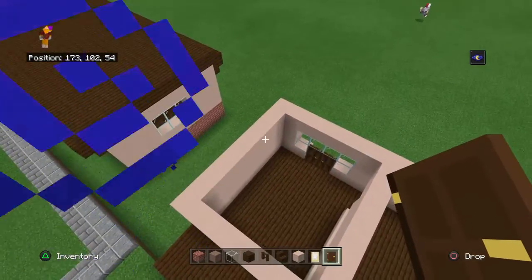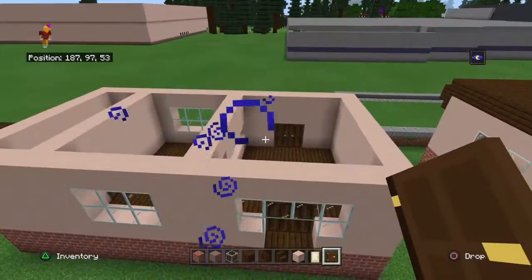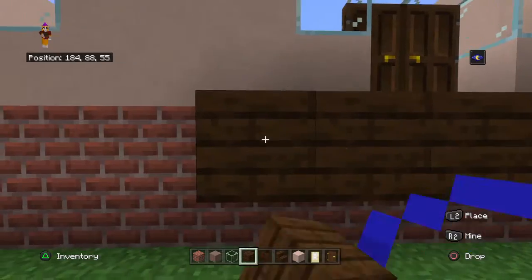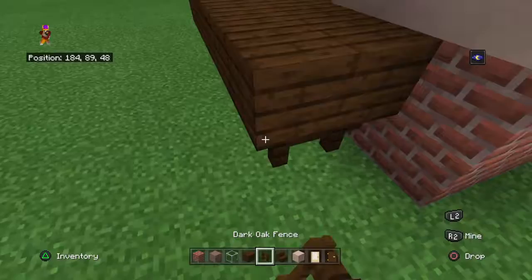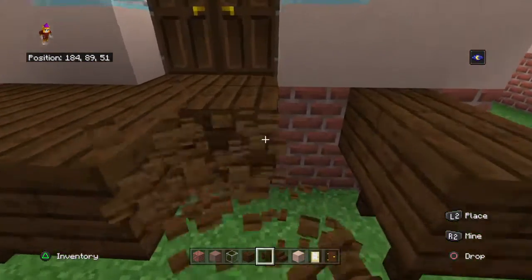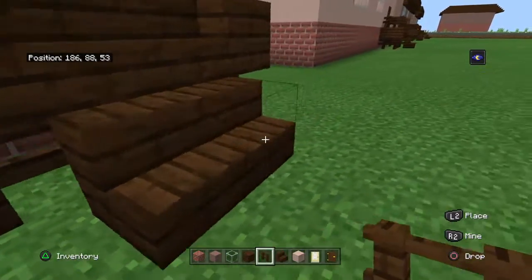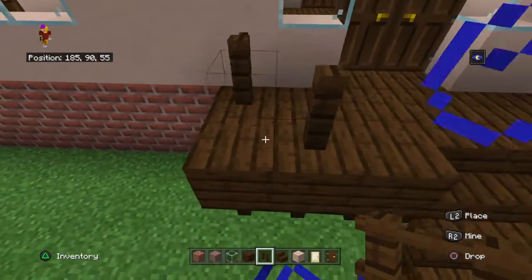This should be your basic layout. It should only have about four rooms if you're building it normally. You need to go six blocks wide. Then you need to go boom boom — fill this in. Then we need to fill this in. Now we must take our fences and do this.